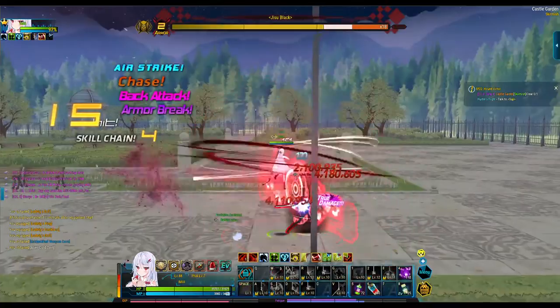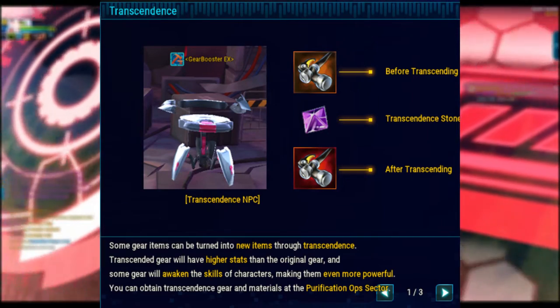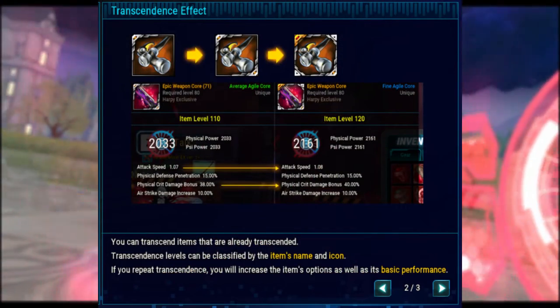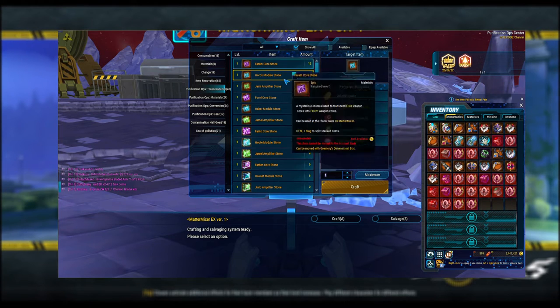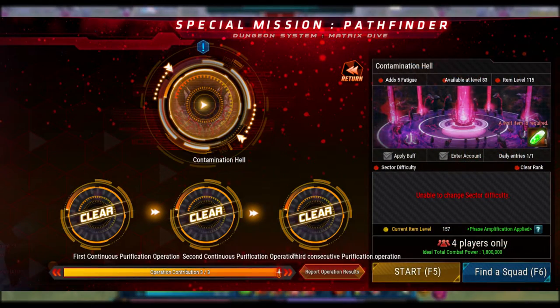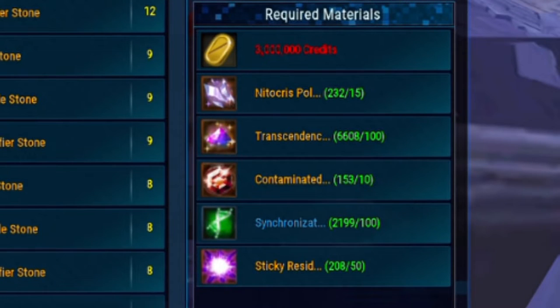Once you've obtained your weapon and two modules, you'll need to learn transcending. Transcending is something that levels up your gear — you can transcend your weapon and two modules. To transcend, go to the crafting machine where there are materials of different types: purple for transcending weapons, blue for modules, and green for amplifiers. To transcend amplifiers, you need to run a dungeon called Contamination Hell or Overflow and get enough of a material called Notorious Pollution Phase. You won't need it for the first three amplifier materials, but you will need it for the fourth and fifth.